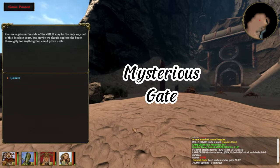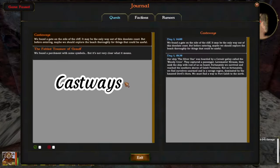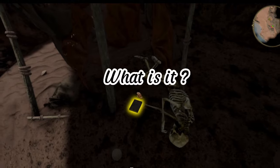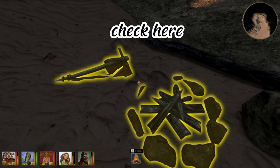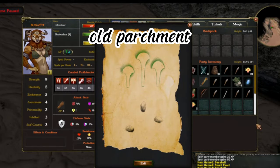Mysterious Gate — Cast Ways. What is it? Jassidor's Journal — check here. Old Parchment.